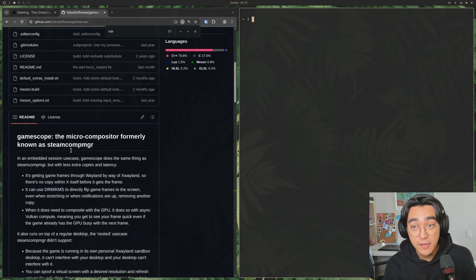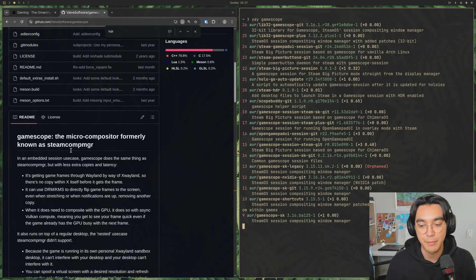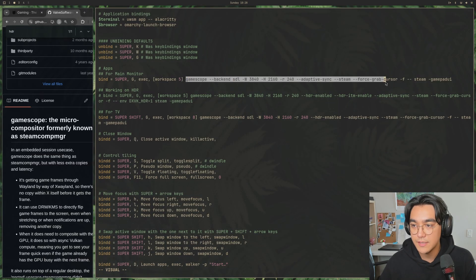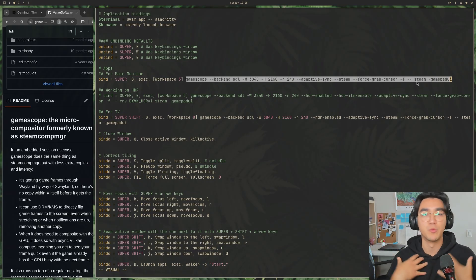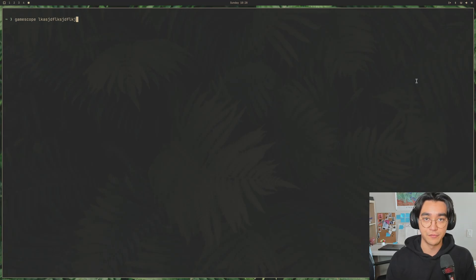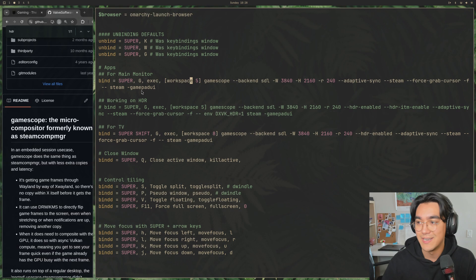So let's talk about how we install these things. You're on Omarchy, so you can do just a `yay steam` to install that. After you've installed that, you can `yay gamescope`. Yay is just a wrapper for Pac-Man that also gives you AUR stuff. After that, this long command line is how we launch GameScope and get it to work on top of our existing Hyperland session, giving it the right resolution, the right frame rate, adaptive sync, launching Steam full-screened into Big Picture mode. Obviously trying to remember that every single time is going to suck, so I've bound Super+G to execute GameScope with all of this goodness on Workspace 5.